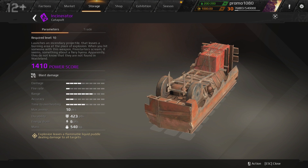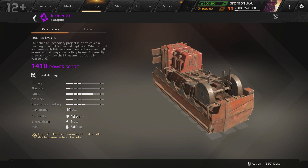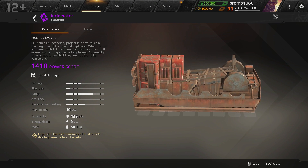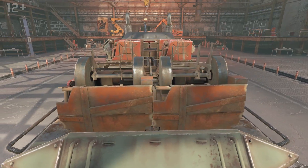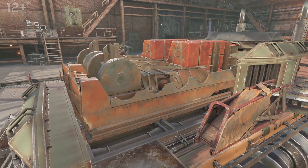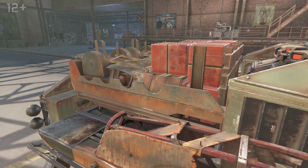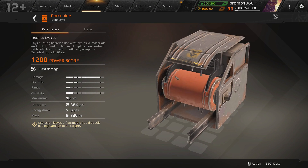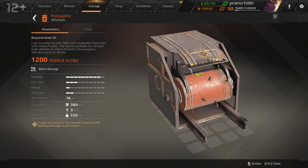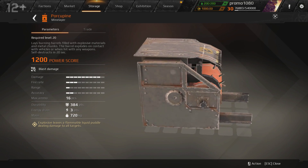So, incinerator — a purple catapult with 1,410 points of power. It's quite demanding of energy; you'll need six points for each. It's better used paired up, so don't even dream of installing a couple of these babies without an additional generator. Let's compare it to porcupine. The result is identical, but in everything else the differences are essential, from the parameters to the construction.